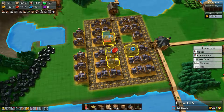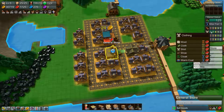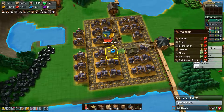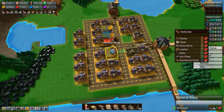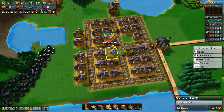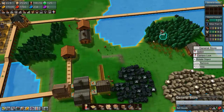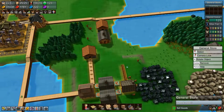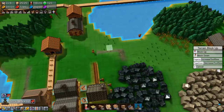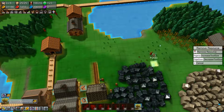Looking at the general store, we have clothing giving three or four happiness. For materials, we're producing reinforced planks and that is definitely not going fast enough — it's way down. We need way more reinforced planks. We're basically producing one every very long time, and that's because these guys have to run a very long way to provide wood. So let's level up this terrain a bit.